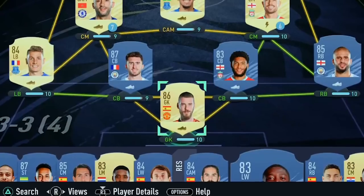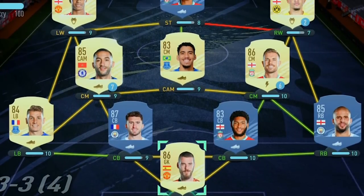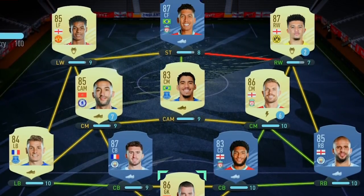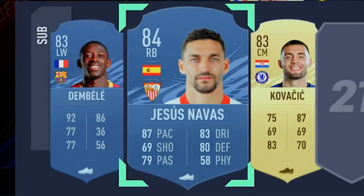The final team: De Gea in goal, Walker at right back, Gomez at right centre back, Laporte at left centre back, Dinier at left back. Ziyech at left centre mid, Allen at central CAM, Henderson at right centre mid. Sancho on the right wing, Firmino as striker, Rashford on the left wing. Three subs: Dembele, Navas, and Kovacic. The team has now been bought — let's get into a FUT Champions game.